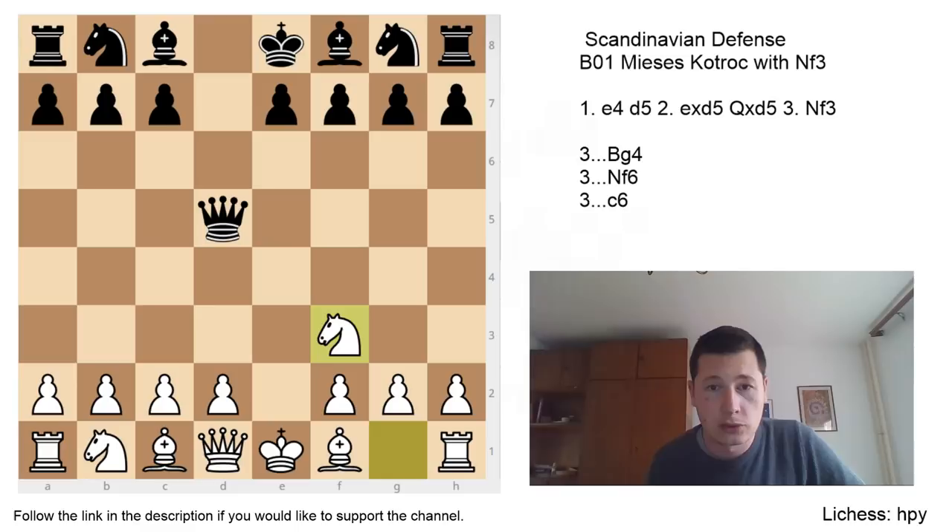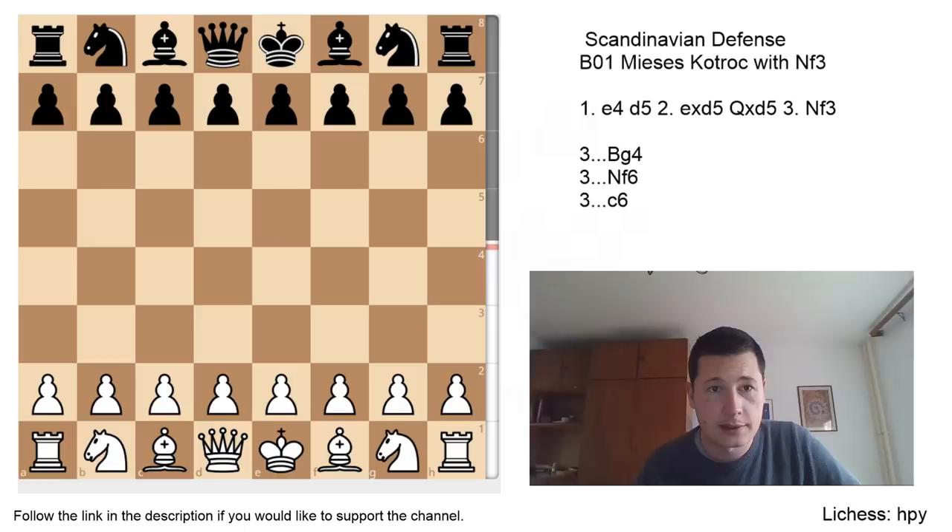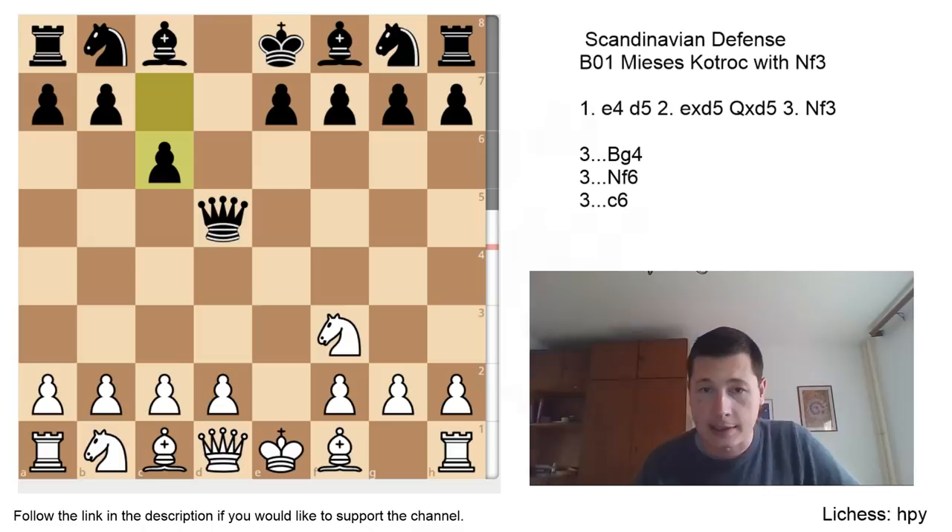The first one is a sideline, and I'm actually going to use a game to show you that move. We are going to look at Anish Giri vs. Vladimir Kramnik from 2014, where Kramnik decided to play c6. In my opinion, c6 is a mistake, because c6 is the first move to enter the normal Scandinavian setup — Bf5 or Bg4, closing down with e6, playing Be7, Nd7, and closing down the structure — and it doesn't really make much sense here.